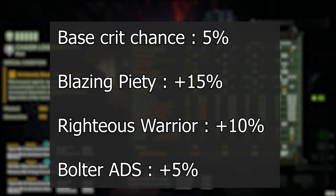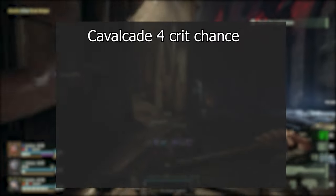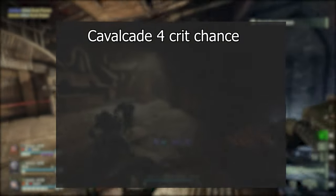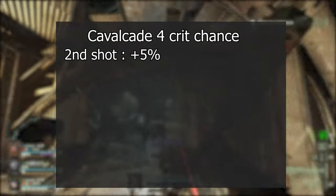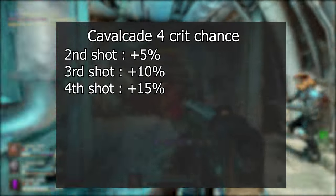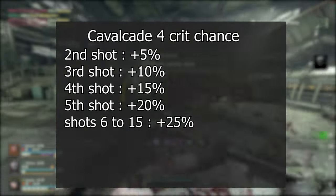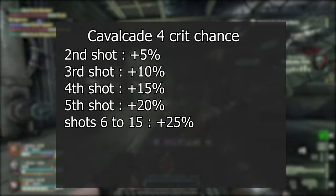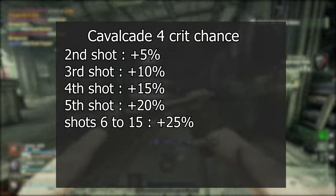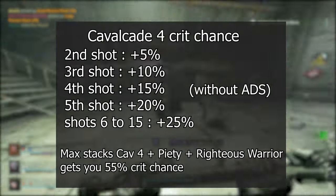Aiming down sights on the Bolter also gives 5% extra crit chance. Each shot stacks up Cavalcade — at tier 4, that's +5% crit chance on your second shot, +10% on your third, +15% on your fourth, +20% on your fifth, and +25% on the 10 remaining shots. Those 10 shots have a massive 55% crit chance, assuming you don't drop Cavalcade.